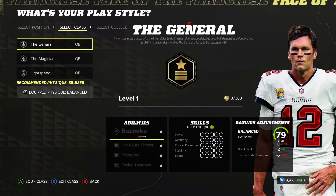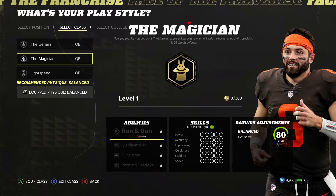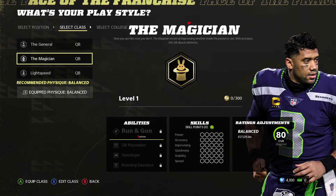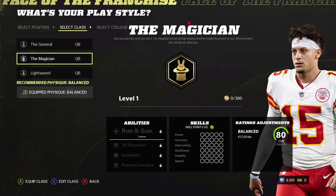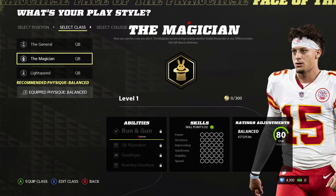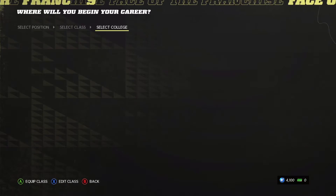The Magician has no rating adjustments and no skills. Abilities include run and gun, bazooka, pocket dead eye, quarterback playmaker, roaming dead eye, and escape artist. The Magician's like Patrick Mahomes. I'm a pocket passer but I also like to roll out and throw on the run, and I do like to run and escape. Let's go ahead and go with the Magician — although I do like deep balls, but let's go ahead and do this.